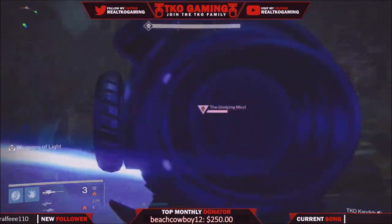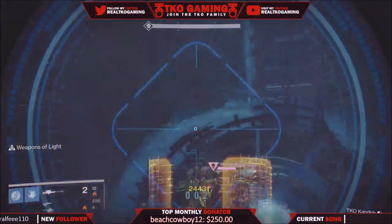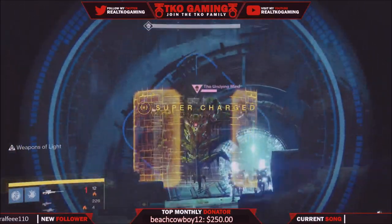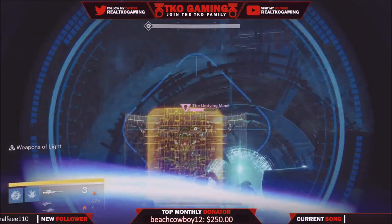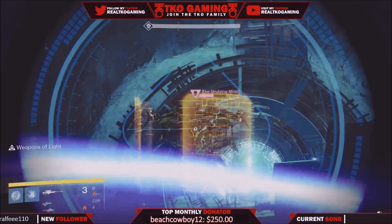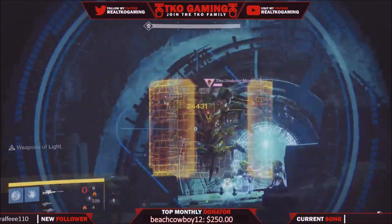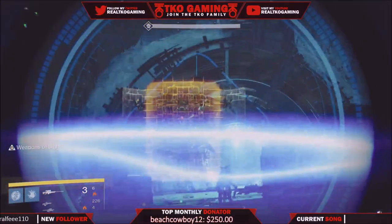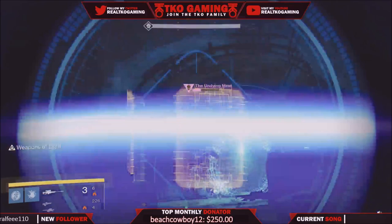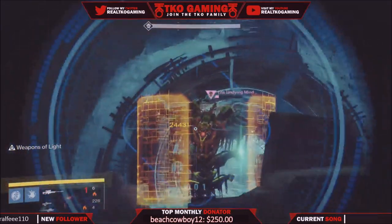You want to get his health down as low as possible as fast as you can. The third guy on your team needs to have a Dragon's Breath with fire. I'm sure there are other ways to do it, but this is the way we do it and it's been working very well. You can do it in regular too, not just the Nightfall — it was just coincidentally the Nightfall for us.